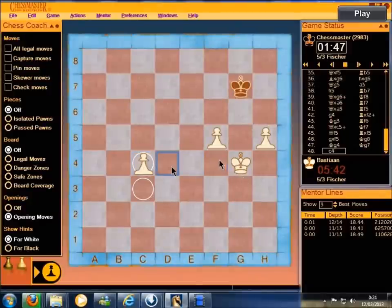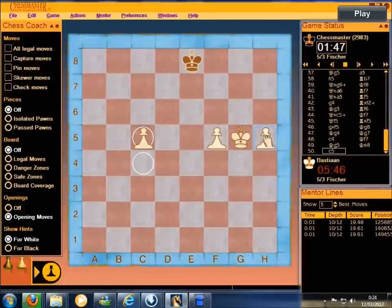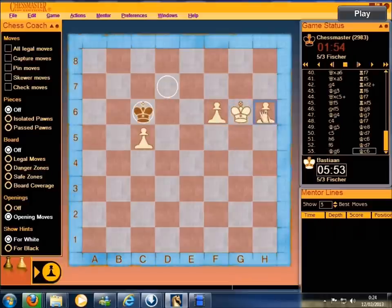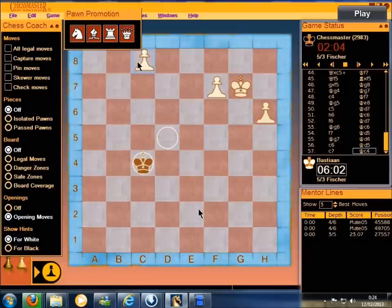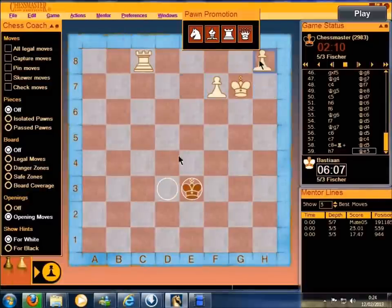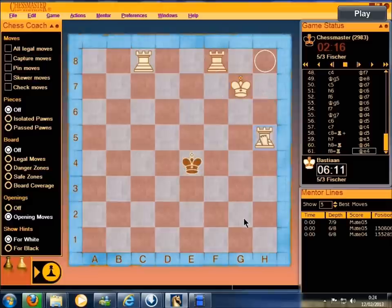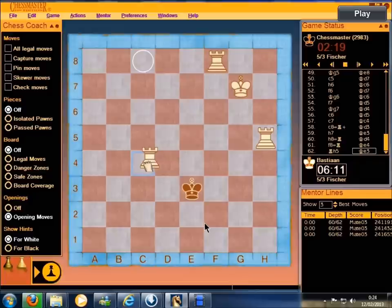I'm just going to promote to three rooks. Of course you can promote to anything you want, but I'm feeling like rooks today. And we just back-rank mate the King.